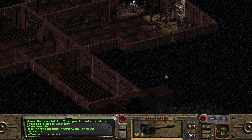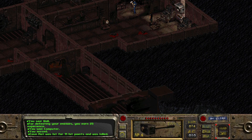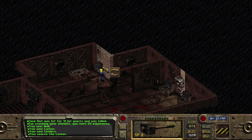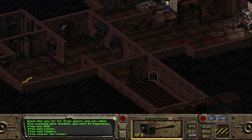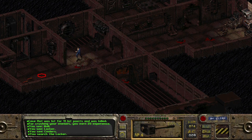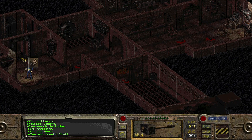Got it - a bunch of XP for mauling some rats. In this locker we find a first aid kit and force impacts. Nice. Just our flare and a couple more flares in that room. And there's an elevator shaft here - let's go activate it.